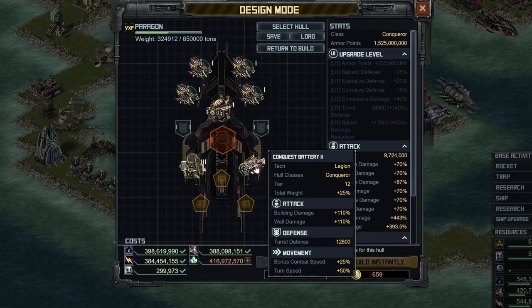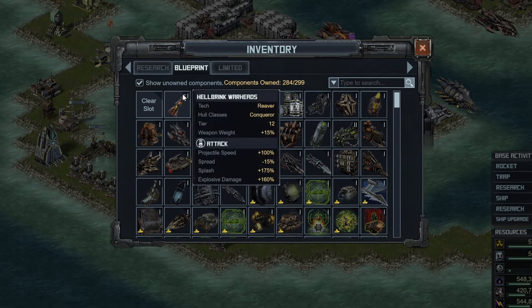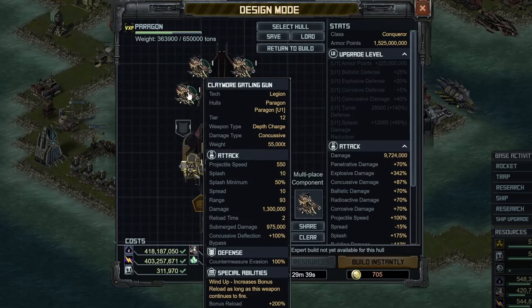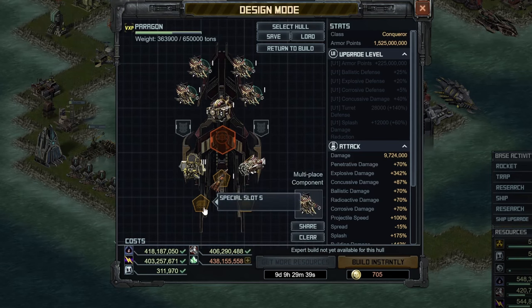Now we're going to start to move into some more specialized specials that are going to be particularly used for the Paragon, instead of something standard for all PvP items. Let's go ahead and put on the Hellbring Warheads, which is a tier 12 Conqueror special. You can see it gives explosive damage, but we're not using it for that — instead, we're using it for the splash and the projectile speed, both of which can make your Concussive Gatling Gun turn into a pretty powerful special. This ship does great in building damage — turrets die very, very quickly. Where the ship struggles is actually against enemy defending ships, but we'll talk about that when we talk about the CICs, because you do have some interesting choices to make there.